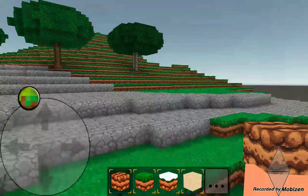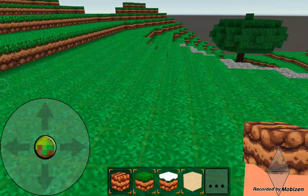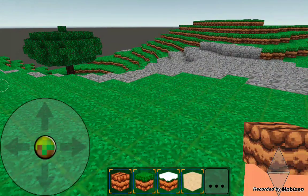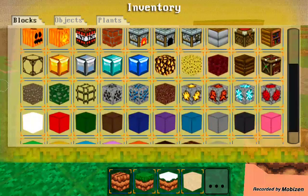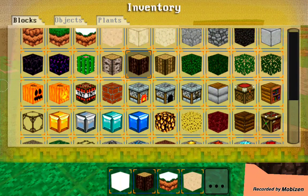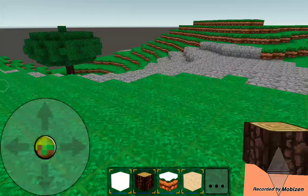In this video, I think I'm just going to go ahead and build, like, whatever. I did get a request to build a restaurant, and I do know how to build one of those, so I'm going to go ahead and do that. What I'm going to need is some white wool and some of this wood. And then I think that's it.